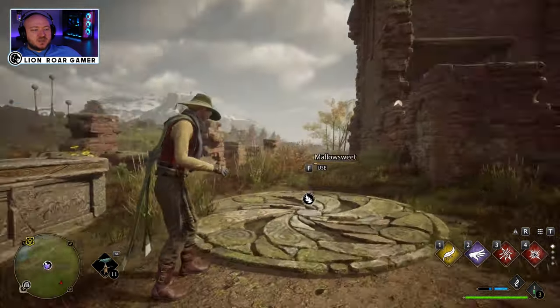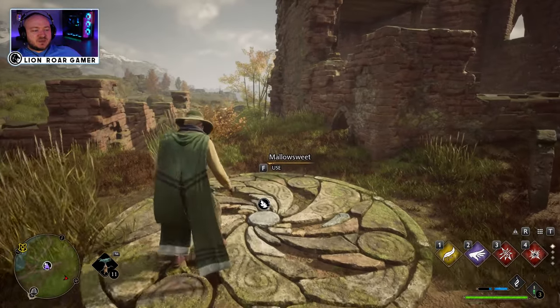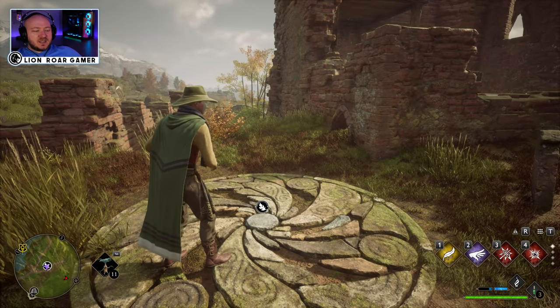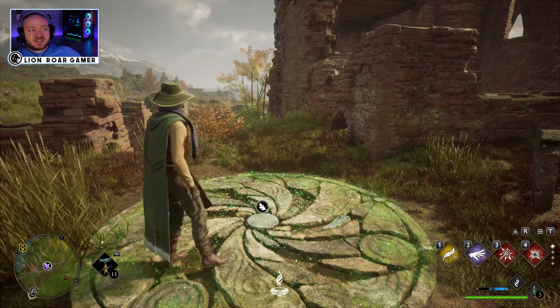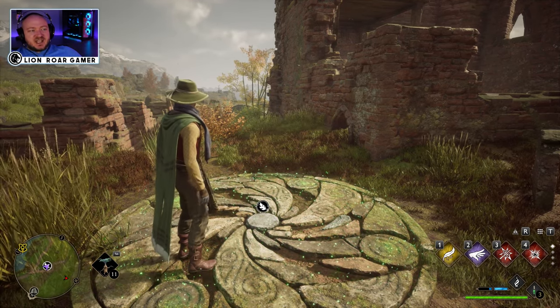Once you get to this one, you're gonna see there's like a broken down building here. We're gonna spread the Malosuite. You will encounter a couple of enemies here, so you probably want to take care of them before you start this — just a heads up about that.